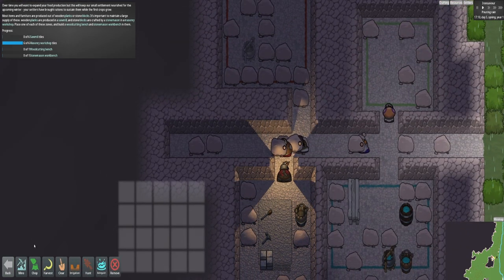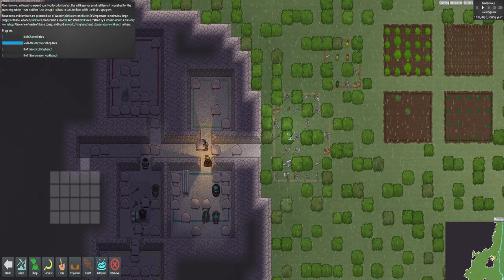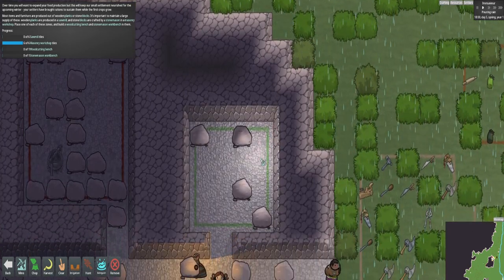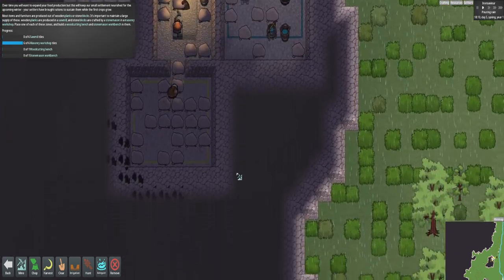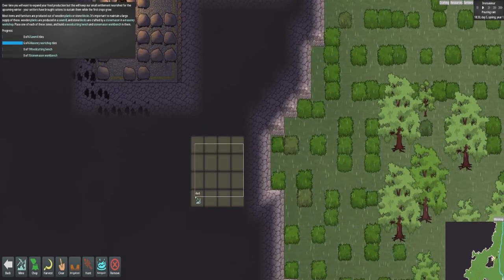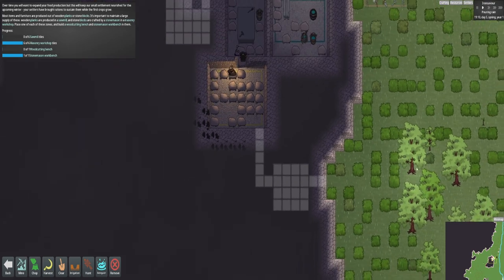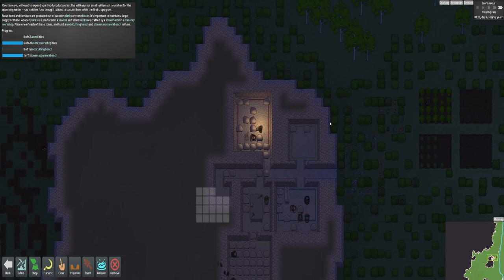Next thing we need to build - we need to do two things. We need to start processing logs. We have got trees over here. I need to think how big I'm going to do this. I could do an alternative entrance over here and then link it up to here. That might be quite fun. So I'm going to try and do this as my wood chop. And then we're going to chop down these trees. It does take a while to do. But as with Rimworld and other games like this, you've got to set the infrastructure up first, and then you can have happy times.